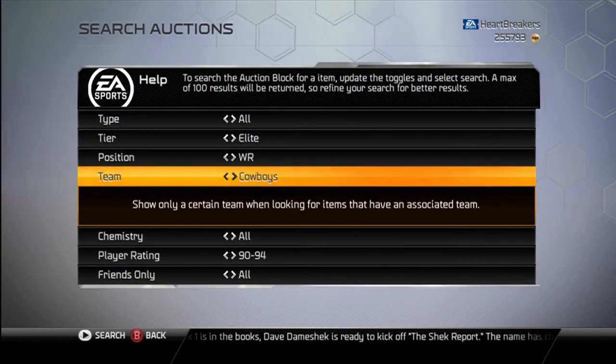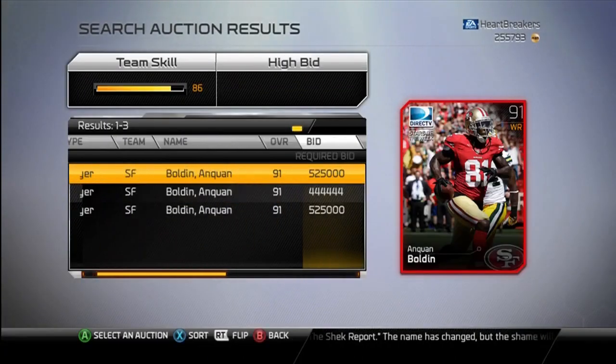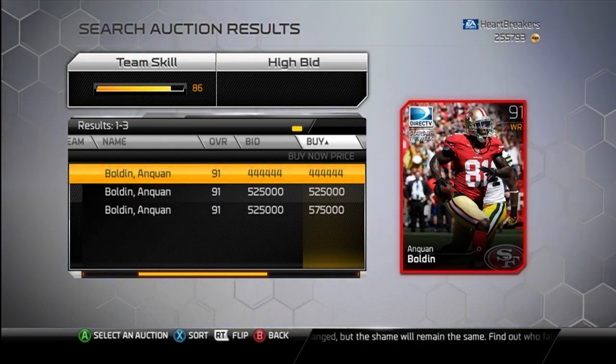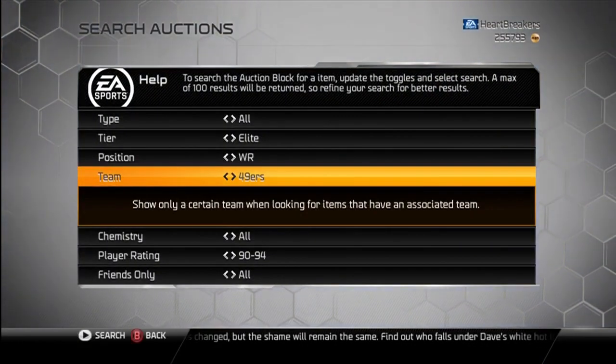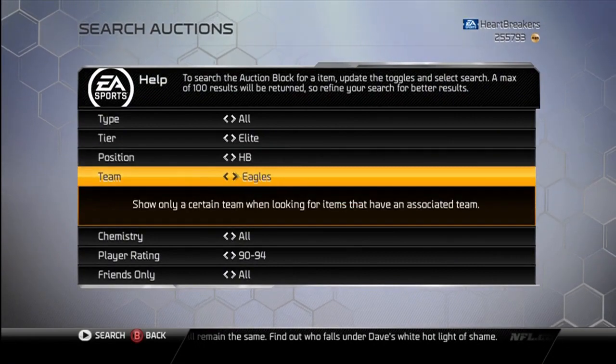I'm more excited for the halfback than I am for Anquan Boldin. There's Boldin — you get the card, put him in the collection, do a set of solo challenges, and then you get a 94 overall Boldin who gives a boost — I'll show you because I think it says.